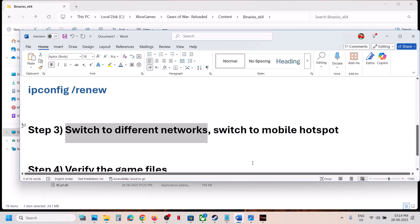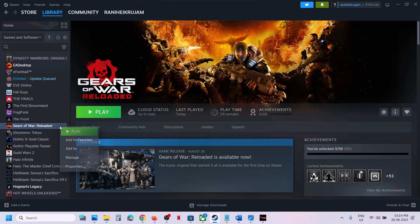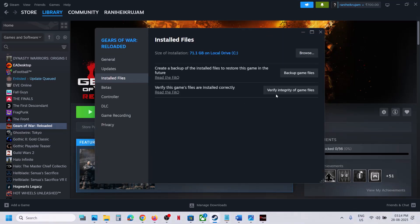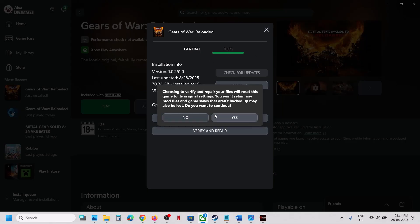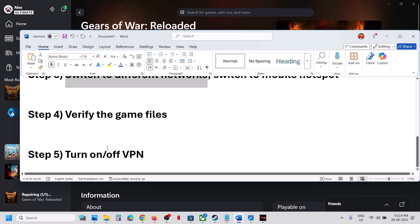If still not working, verify the game files. On Steam, go to the install file settings and click Verify Integrity of Game Files. Once verification is done, launch the game and check. If you have the game on the Xbox app, click the three dots, select the Manage File option, click Verify and Repair, click Yes to allow, and once the repair is done launch the game and check.